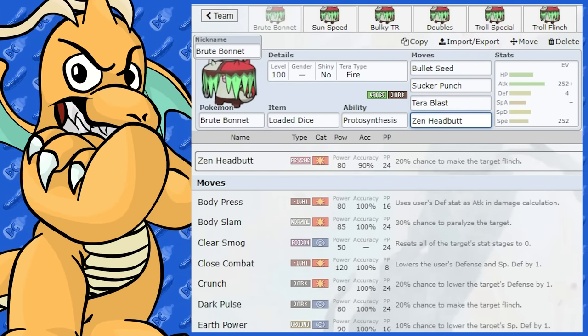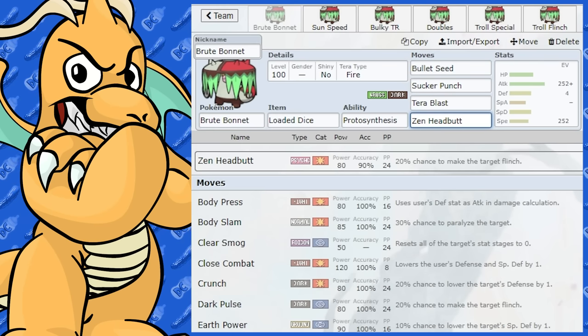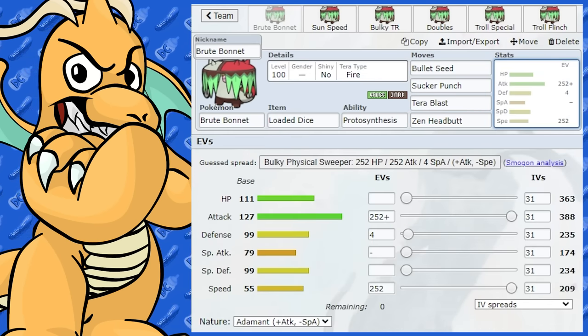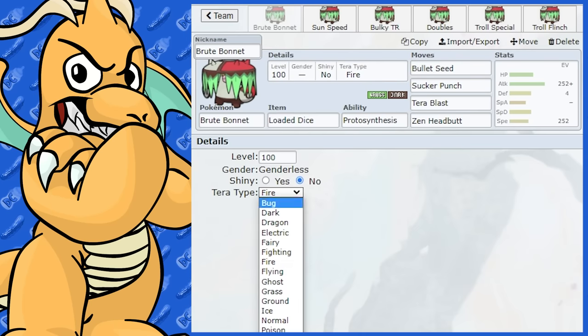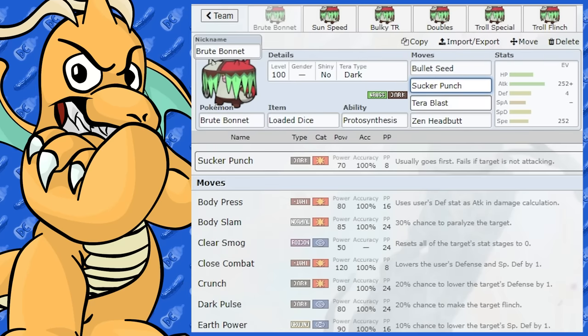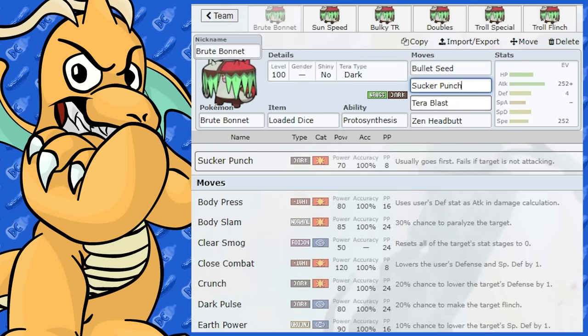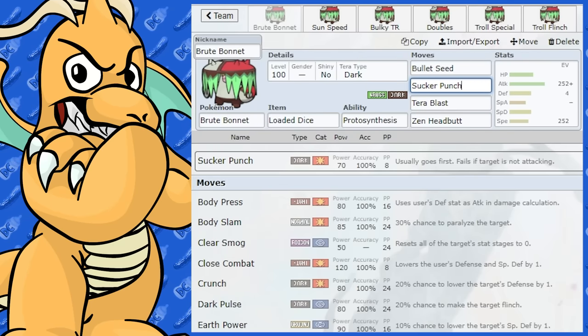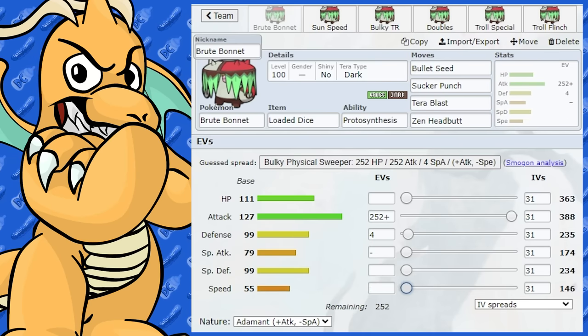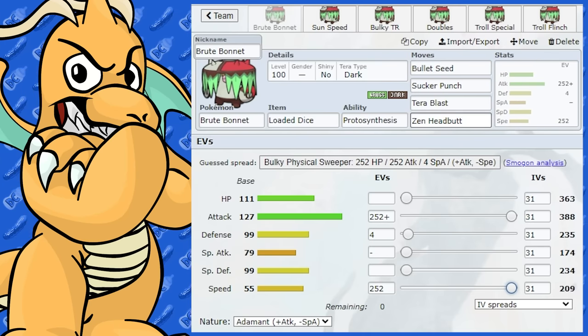I've also got Zen Headbutt on here for some Fighting types, because that is super effective. You could also go for a Tera Dark on Sucker Punch — that's a good idea too. Another thing you could do on this — I feel like it's a little bit of lost potential putting EVs in Speed, but you could do this too.